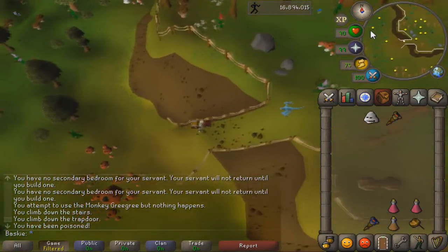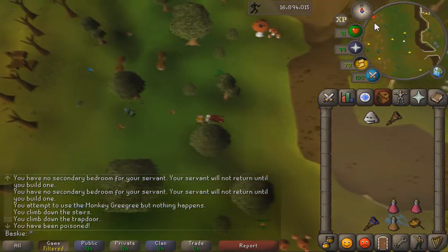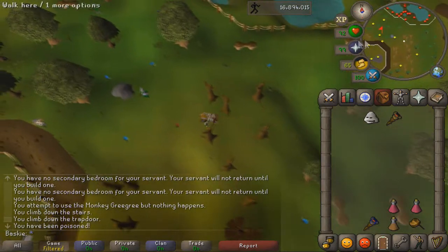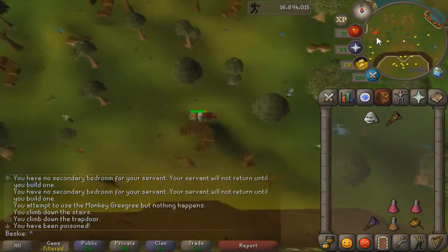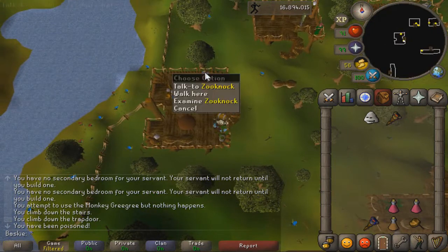Zoonok is in a new position after the completion of Monkey Madness 2. He's in one of the northwestern houses in the Tree Gnome Stronghold — specifically this house right here, the furthest west of the northern bunch.